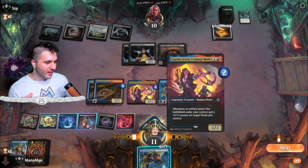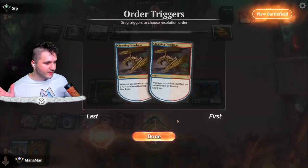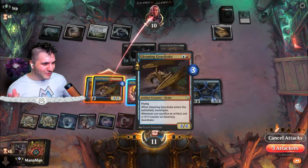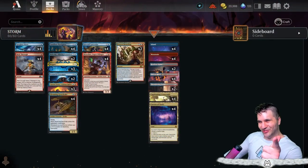I think we win — we actually win! Kitesail Larcenist, I don't even have to touch your board. I'm just gonna sacrifice for red, whatever — doesn't matter. Gleaming Gear Drake, that's 10 in the air. 10 in the air, don't care. Captain Storm, Gleaming Gear Drake — just enough for lethal. Sorry about you, Shelly.